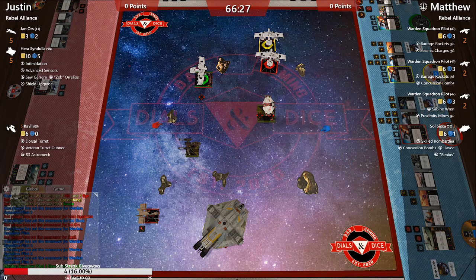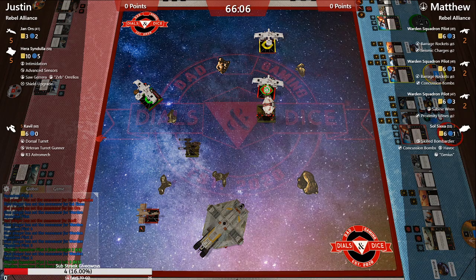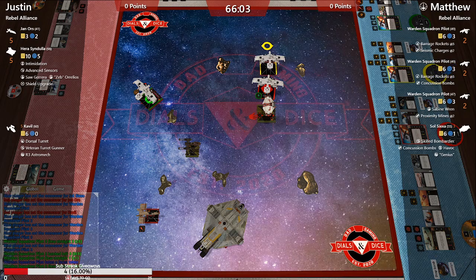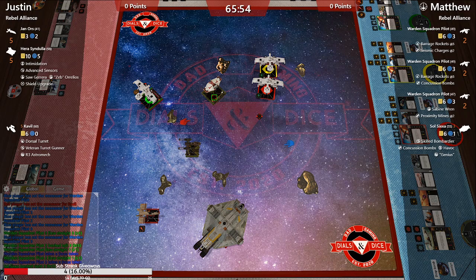This week I'm flying a loaded Rey Kova with Leia, R4, and some shenanigans, plus Leia in the Share with Snapshot and Ion Cannon. The idea is to spend mods on the Ion Cannon off the free Evade from Snapshot — while Kova and Rey just kind of slam.